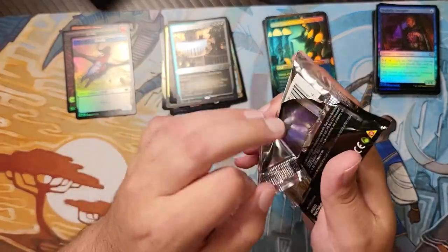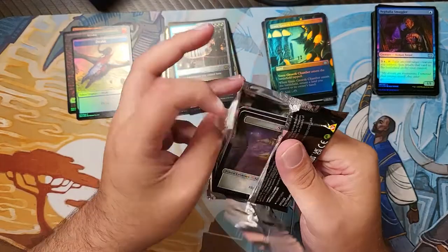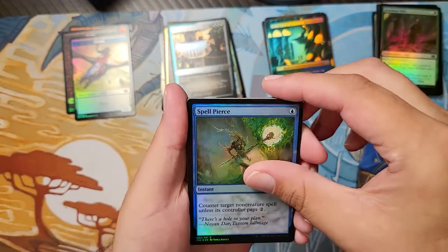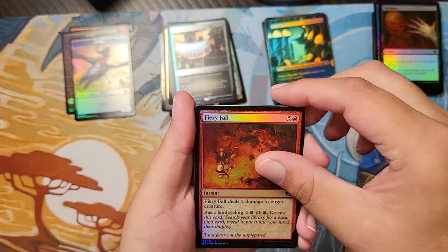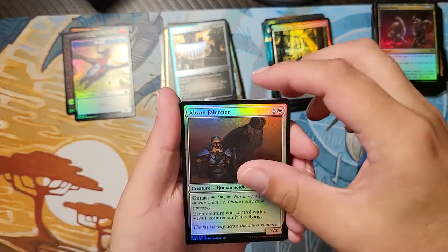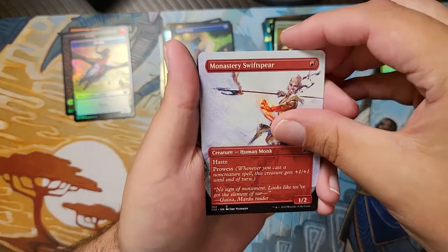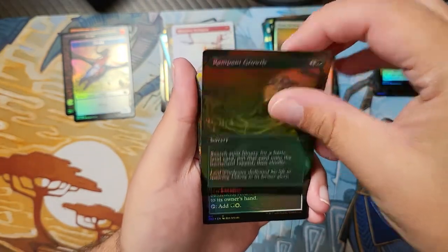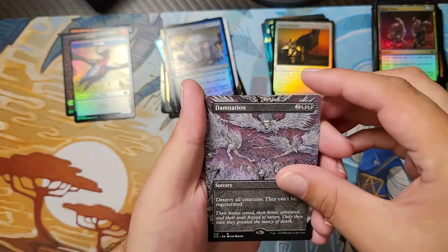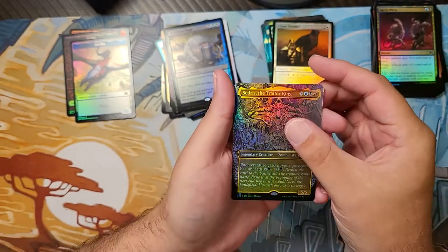We're going to put those in a special little pile over here. Privileged Position was one of those cards I definitely wanted to pull. So, last pack of this box — we shall see if we can get something else that's fire. With that Imperial Seal, that was nice. Brackness Web, Spell Pierce, Fiery Fall, Agony Warp, Rot Farm, Abzan Falconer, Spell Pierce, Monastery Swift Spear — downgraded to common — Workout Popper, Rampant Growth, Celestial Sanctuary, a Merc Fiend Liege, a Damnation, and another Damnation. And a Cedrus the Traitor King to close this out.